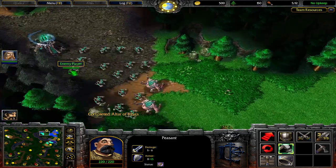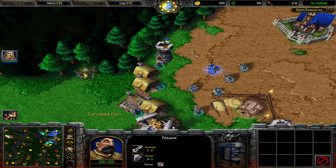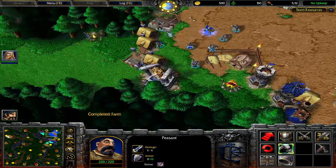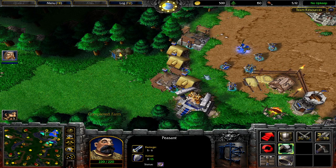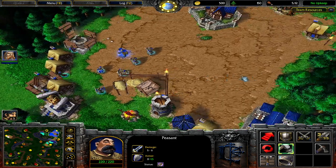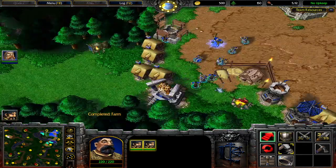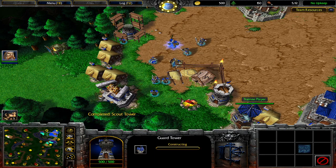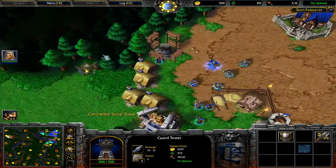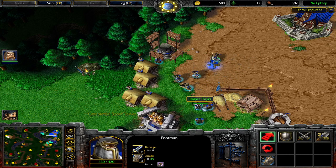Since we are outnumbered and our units are lower tier than the abomination, we will focus on defending. Structure positioning depends on how effectively you use your structures as a wall. With this done, the base becomes an impregnable position — harder to attack, though still possible to destroy if the enemy outnumbers you by a large enough margin while destroying your structures.